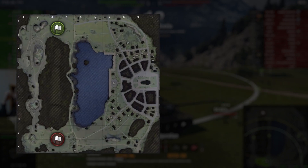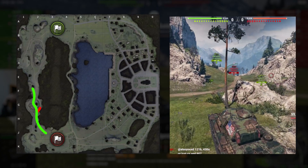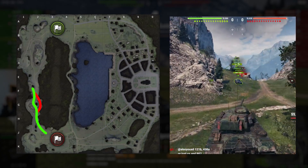From south spawn, you go from J2 to F2, driving over the mound which is in the middle of G2. Do not go around the outer side of the rock — there you will get caught out and screwed over.